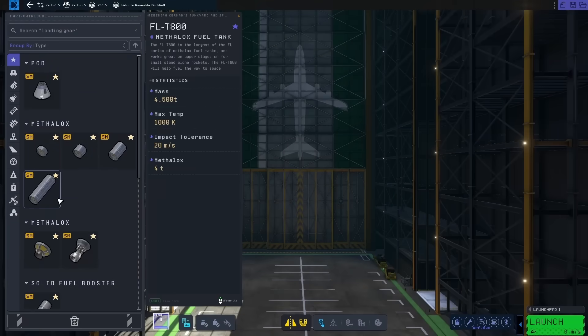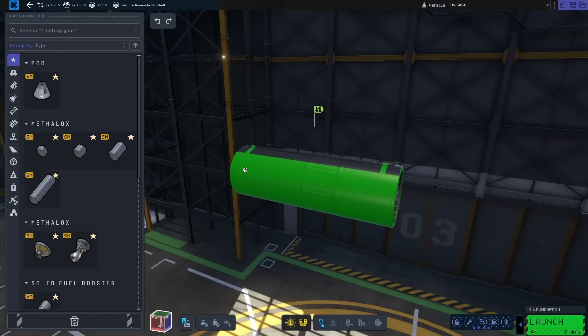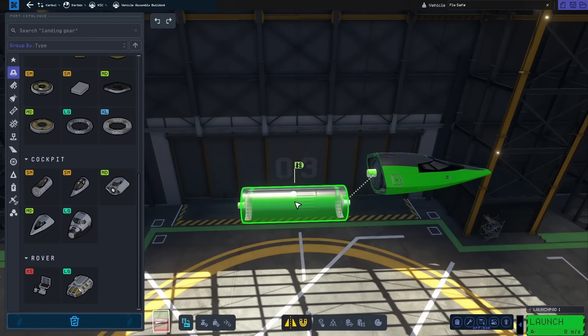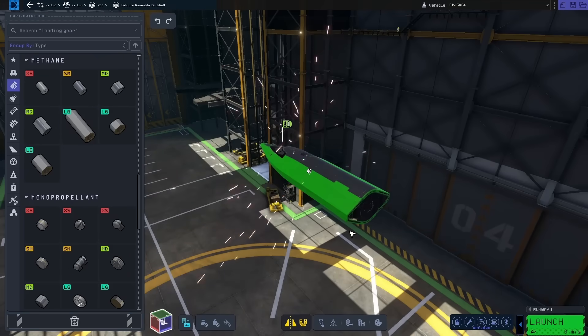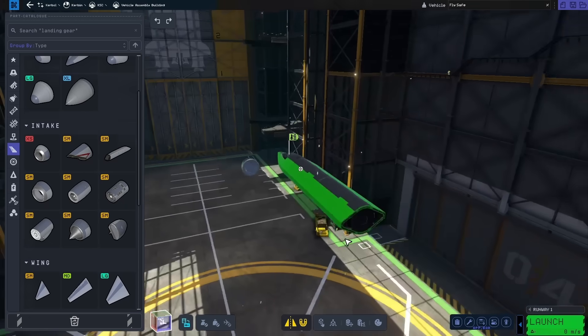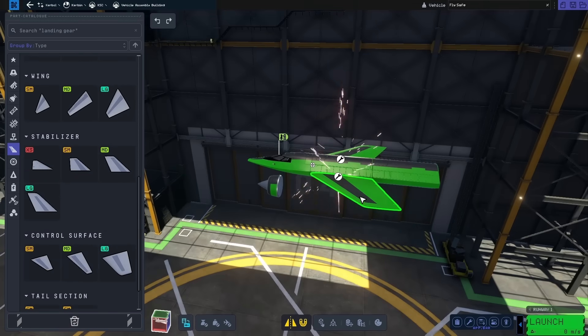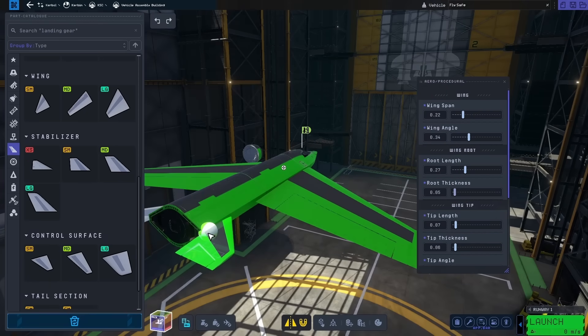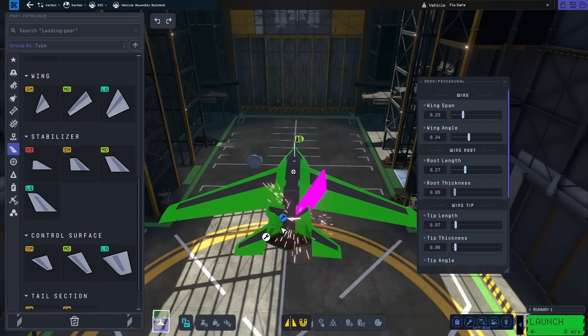Starting out in the vehicle assembly building, the first thing I wanted to try making was a plane. I put down a cockpit, and on the back of that, I started to put down some fuel tanks. These are pure methane tanks, and my plan originally was to try to use a jet engine. These engines are a lot more efficient than normal engines, so I should be able to burn them for a lot longer and ideally get all the way around the globe.